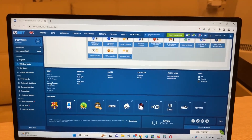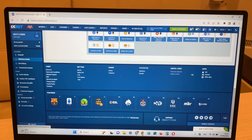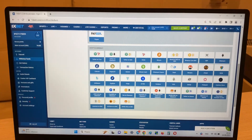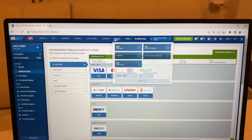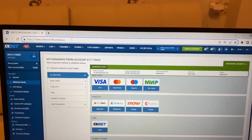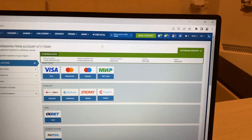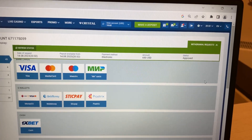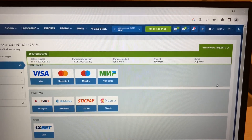And you see guys, this is real 1xbet. I win money with my hack and now I withdraw my money to my Visa card. You see the status is approved — I take my money. Bye bye!